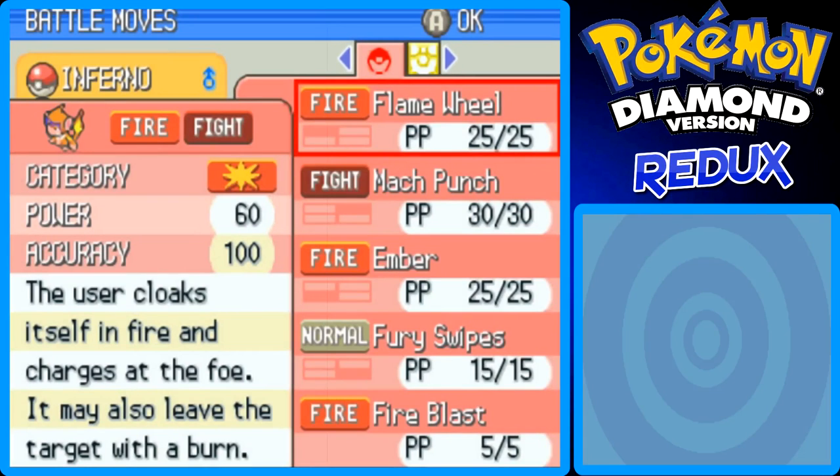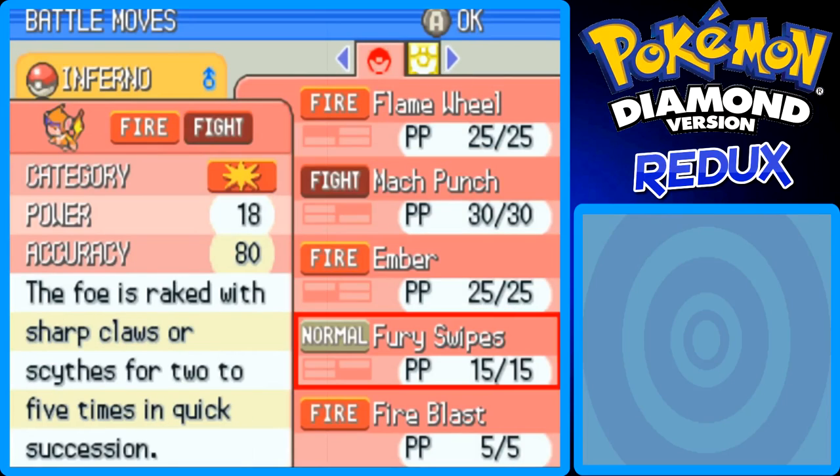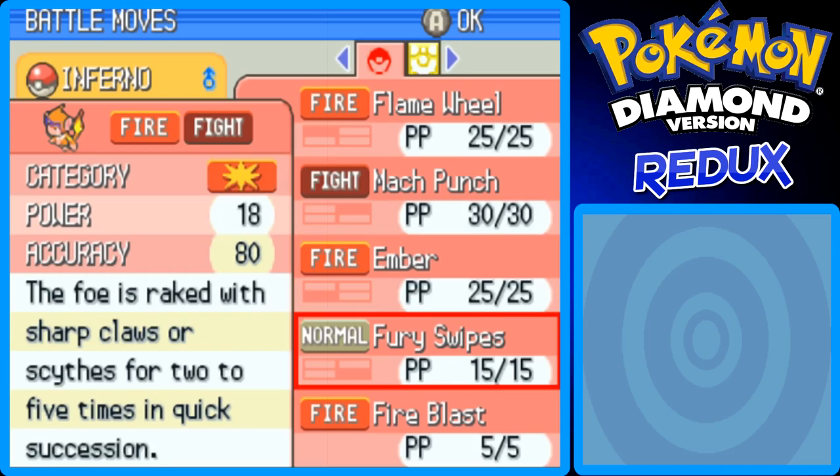Which move should be forgotten? Let's see what moves he has: Flame Wheel, Mach Punch, Ember, and Fury Swipes. Ember is even more powerful than Fury Swipes, so Fury Swipes is the one to replace.